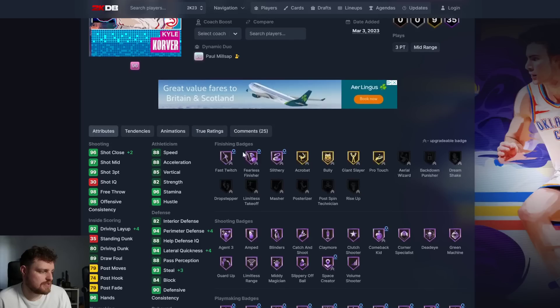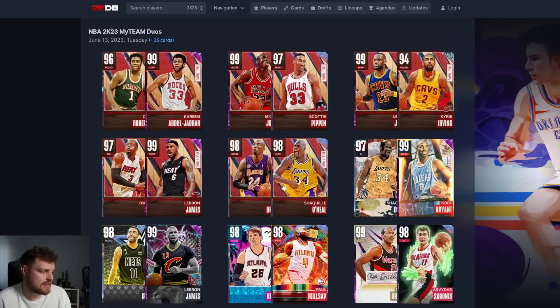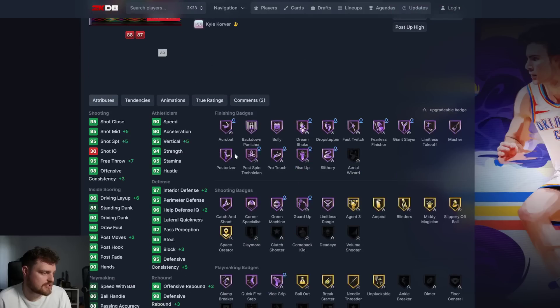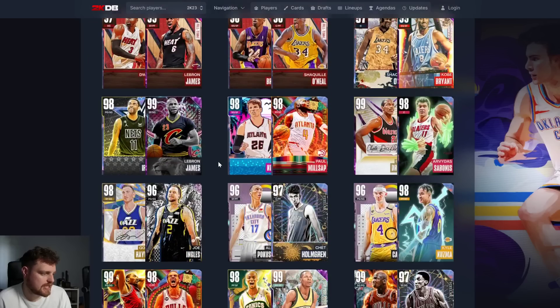Korver and Millsap is an interesting one, but it doesn't boost Korver's speed. These are just getting extra hoff badges - sure he goes and gets his 15 extra hoffs but his stats stay the same. It doesn't make any difference to his stats.